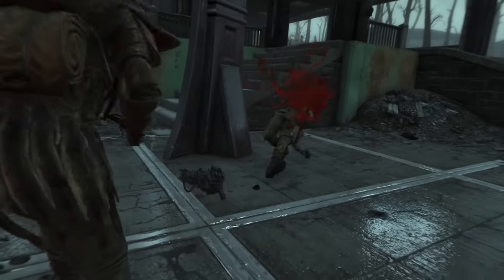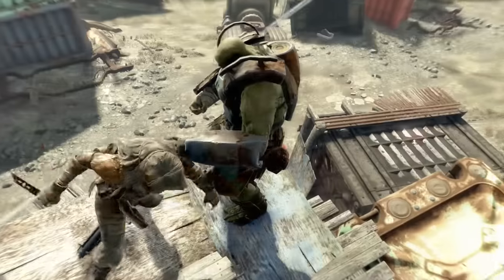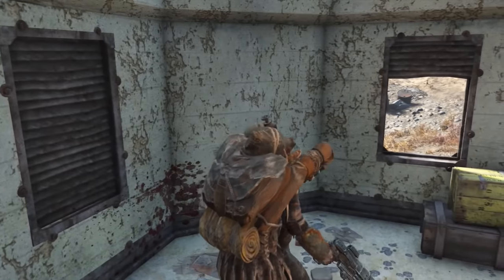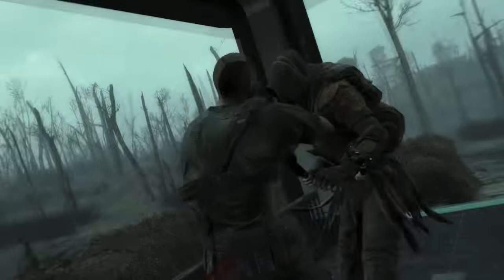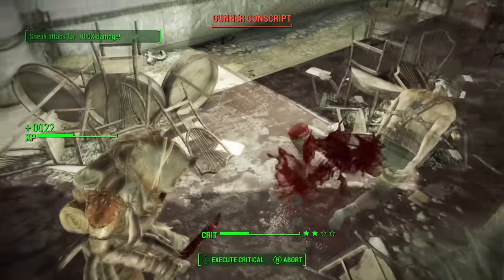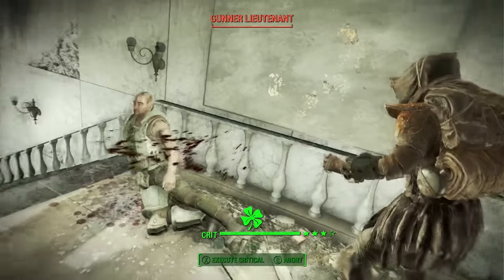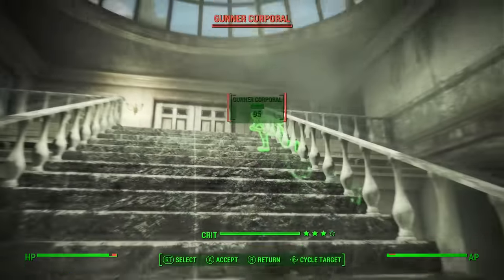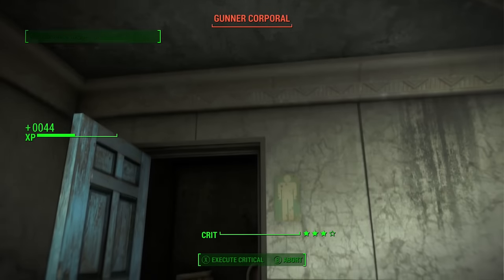This high agility play style is one of the most overpowered methods of tearing apart the commonwealth in the game. With high agility, you'll be using tons of VATS usage, which plays into one of the best perks in the game: Blitz. Blitz massively increases your melee range distance in VATS, and with the second rank, you'll do more damage the further away you are. This basically allows you to teleport straight behind your opponent from your stealth position, doing a massive slash that not only benefits from the normal sneak attack multiplier, but also is buffed up by the insane amount of damage Blitz adds in. Throw in all ranks of Ninja, which makes your melee sneak attacks do 10 times as much normal damage, and you're almost unstoppable.